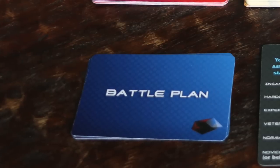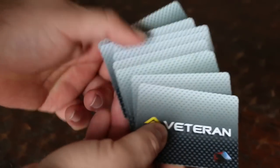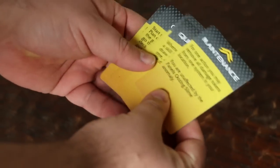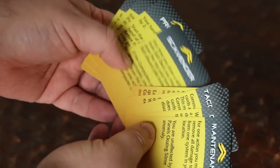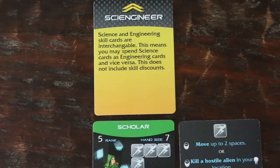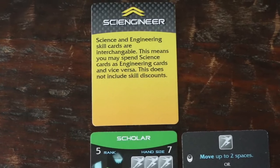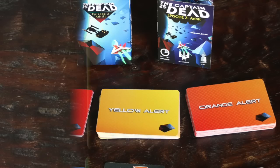First, we expand the Battle Plan deck with some new abilities. And speaking of abilities, we add an all-new deck called the Veteran Abilities deck. This deck provides special abilities that you can add to any character in the game. There are 14 in all, and they're very powerful. For example, the Sci-Engineer ability allows you to use science and engineering cards interchangeably.